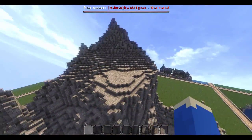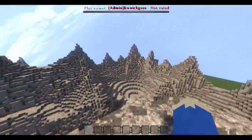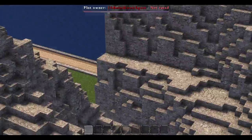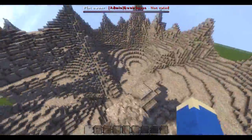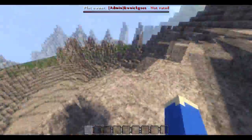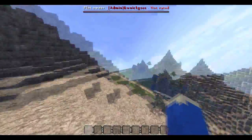Up here we're going to have a temple of some kind. I'm not sure exactly how it's going to look, but I really like that you're so high up and can see over everything - it's a great vantage point. You can see the path over there, the path in that direction, the village and the farm. Being so high up with all these mountains, it just makes sense to have a temple up here.